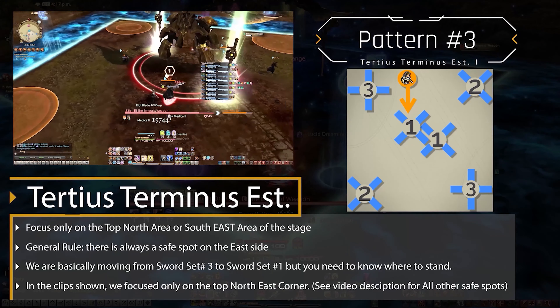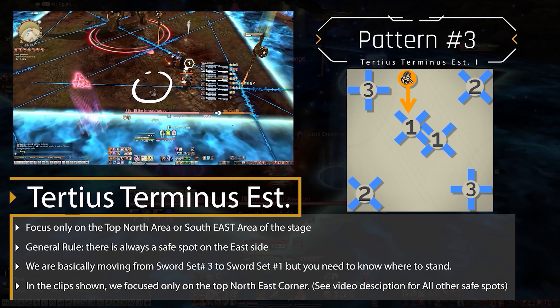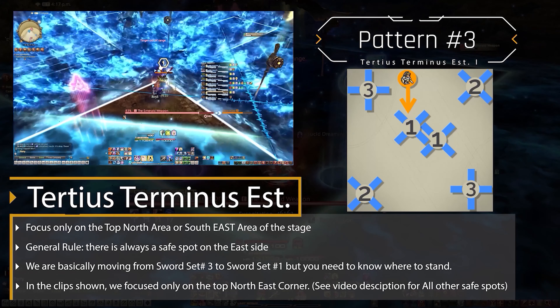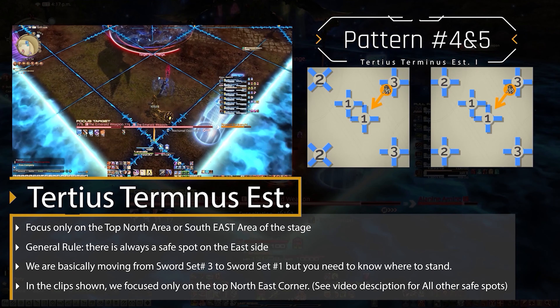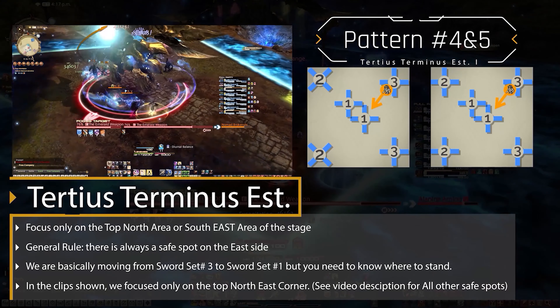Pattern 3: the first sword spawns in the middle this time. Pattern 4 is the same as Pattern 5. This last one is a bit difficult, but the same concept — we just need to stand in the small spot here to avoid it and move in. Joon Bob also created a great short animation video explaining this mechanic, and the link will be in the description.